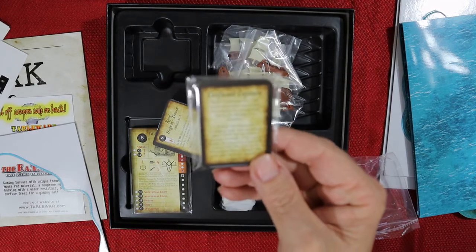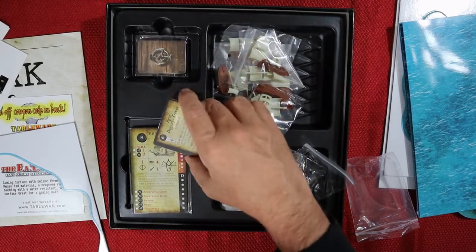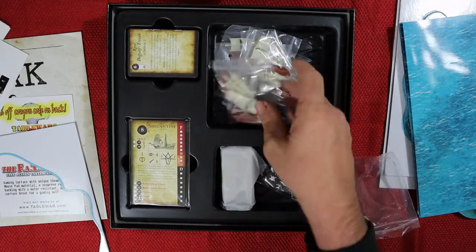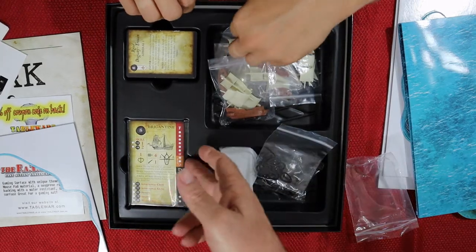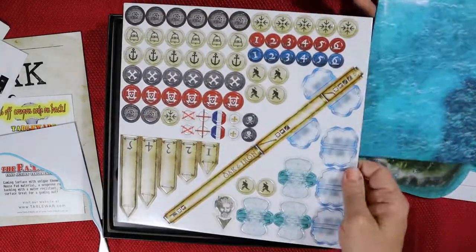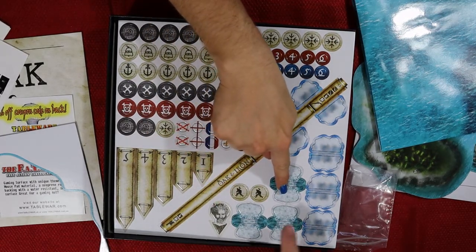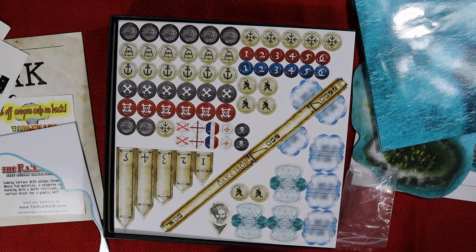These look like crit cards. So long story short, everything in here — I like the fact everything goes back in where it needs to go, like its own little carry sections. They come out pretty easy and you could probably take them apart if you had to. Not sure what the clips are for — we'll figure that one out. You've got quite a bit of tokens: movement, distance, and this looks like a wind counter. These are like wakes so you know which ships have moved, and then these would be your fire tokens.